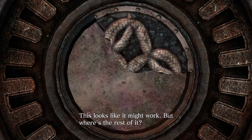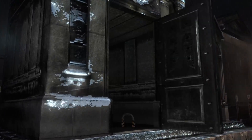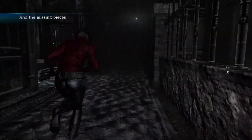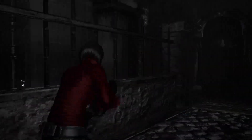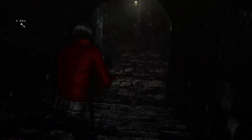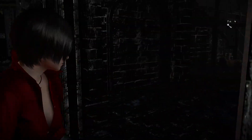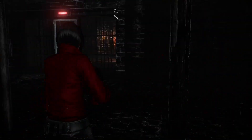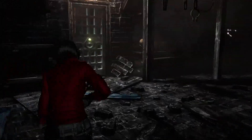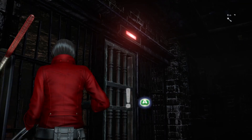This looks like it might work, but where's the rest of it? Where's three, four? We had to put it in to open that. Why? Does that door open in response to a third of the pieces being put in? I don't know — just how it works. This was very clearly designed... whoever designed the Spencer Mansion has to still be alive. That's the true villain of the series. Well, he's technically dead.